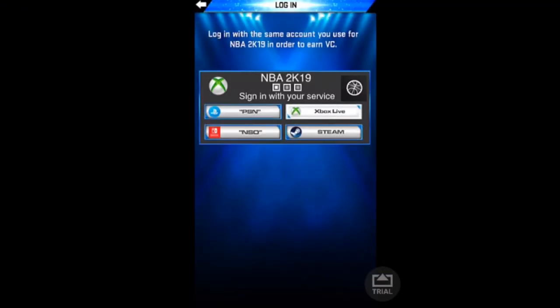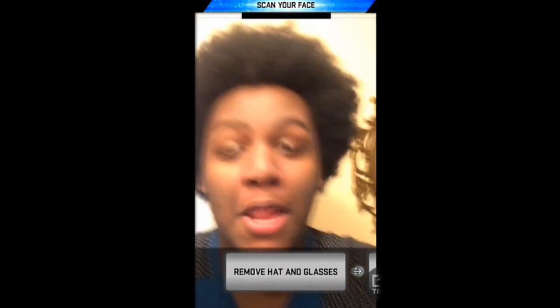Step number two: go into a nicely lit room. You need to get to a better lit room. While you're heading there, get your face all perked up and ready.